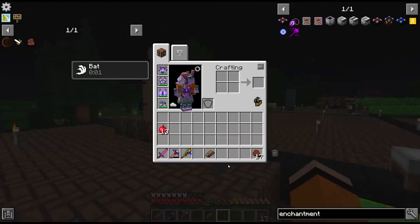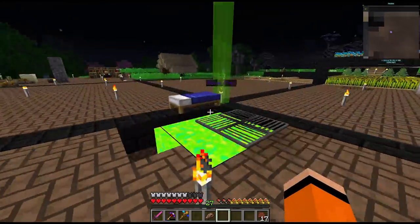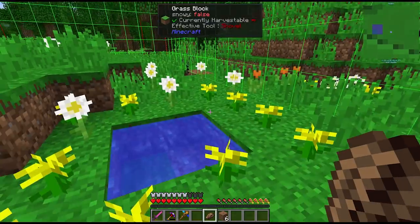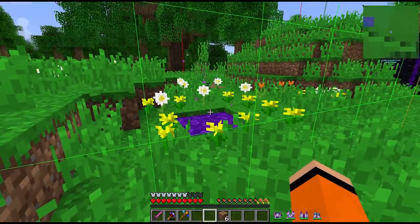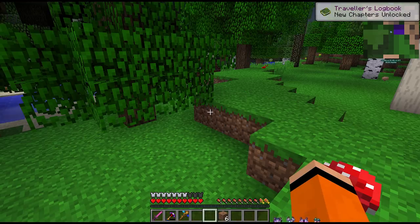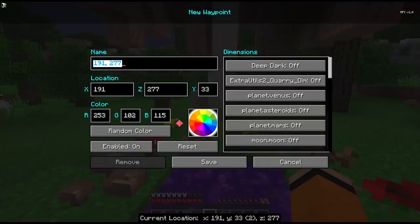Now I think we're ready enough to tackle the twilight forest - let's just jump in. We'll probably end up dying but I'm not exactly a hardcore player. The portal is just default except instead of a diamond it's this twilight rock. Let's find out what the twilight forest has in store for us. And we're in - let's first mark the portal.